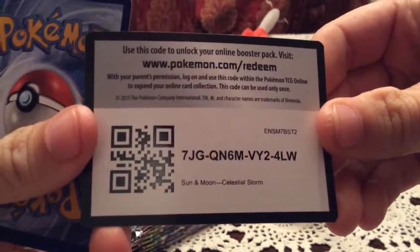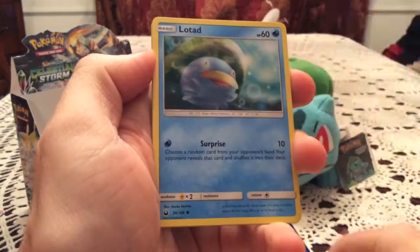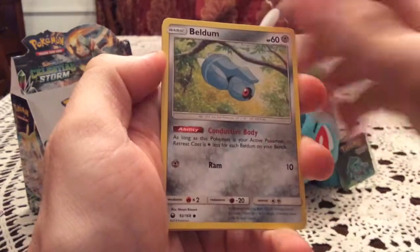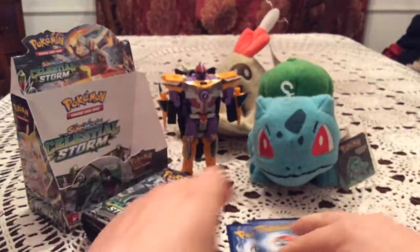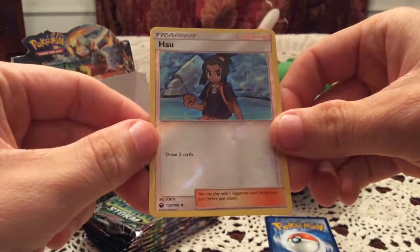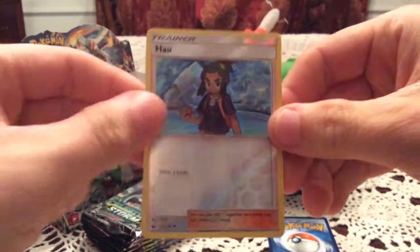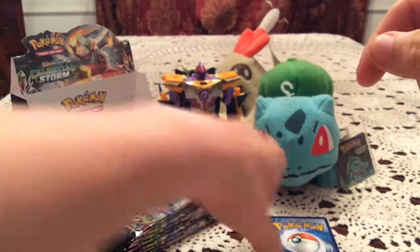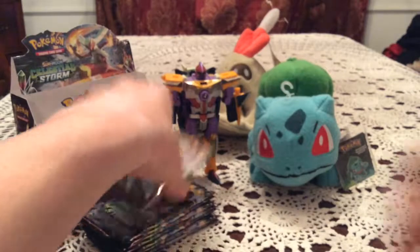Another code for you guys. We have Clamperl, Skiddy, Lotad, Seedot, Beldum, Vigoroth, Fisherman, and Pupitar. The reverse is a Hiker trainer uncommon number 132 — very very nice, another new reverse. Part two is stacked with the reverses, which is awesome. The rare is Regice Steel — a non-holo.